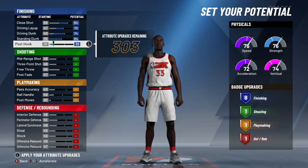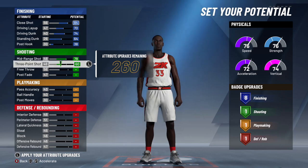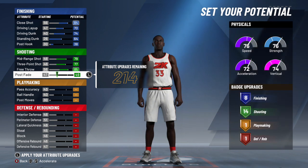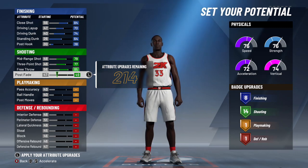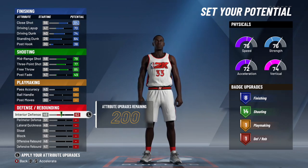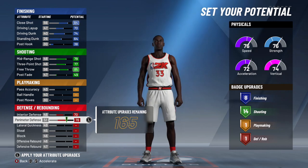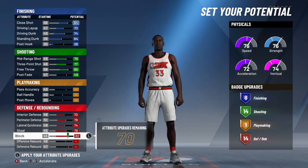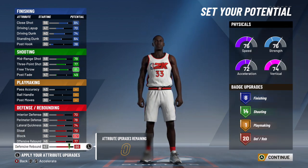For shooting, max out your mid-range shot, three-point, free throw, and put your post fade on 49 so you end up with 14 shooting badges. As shooting guard, you end up with 18 shooting if you max out everything and 15 if you follow this setup. You don't want to touch your playmaking, and for defense put your interior defense on 70 and max out the rest of your defensive badges so you end up with 20 defensive badges. At guard you get 21 badges here, so you should end up with an 8, 14, 1, and 20 split — and at guard with the same setup it's 9, 15, 1, and 21.